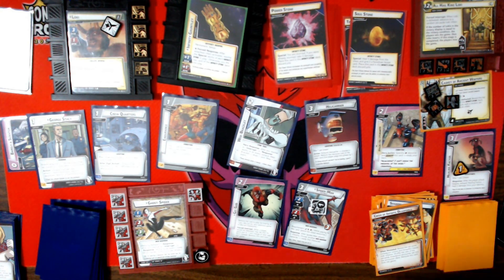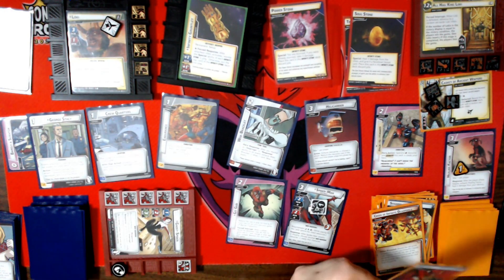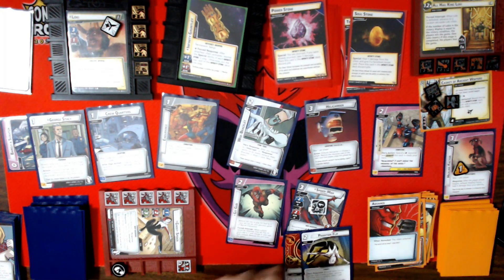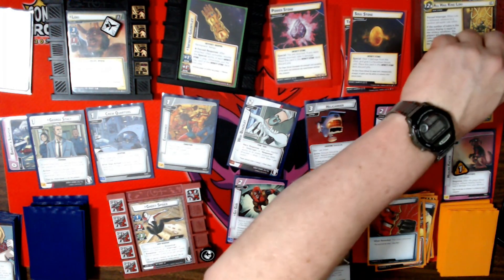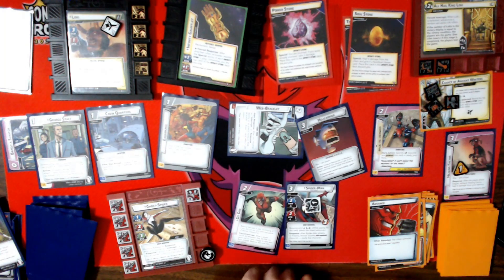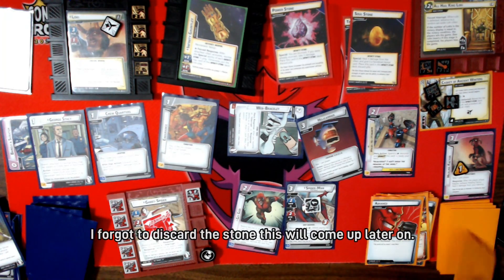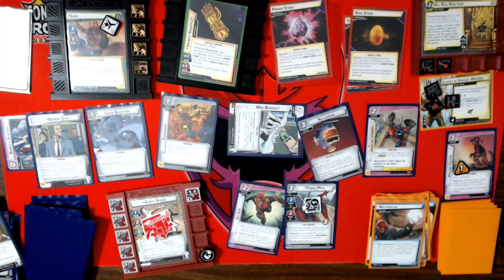We add a threat. He's attacking me for two; I'll defend for three — just two damage. I do a Phantom Flip, removing five threat. I get to ready and draw a card — and then I am Stunned. My encounter card is Master Plan; I cannot stop that.